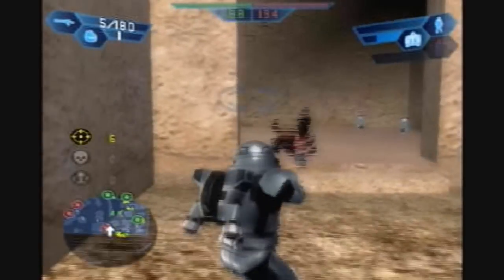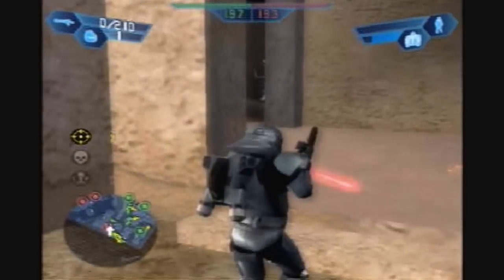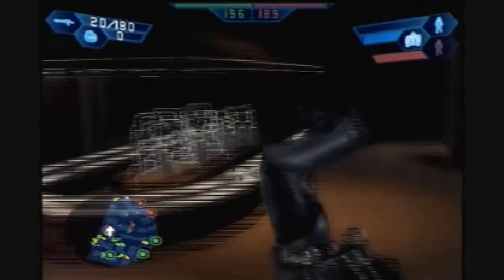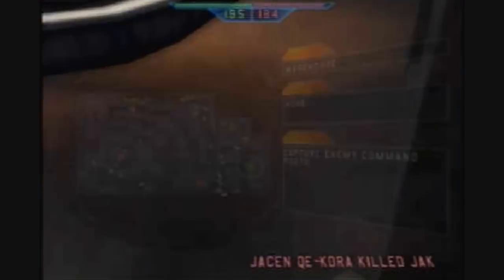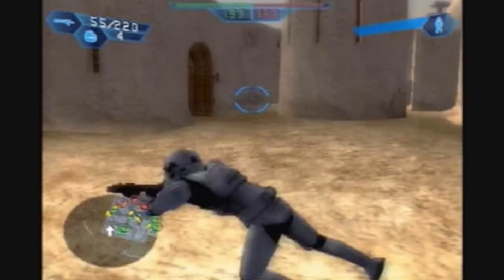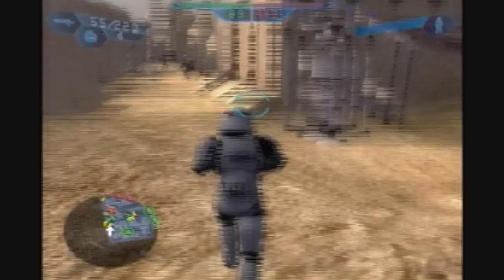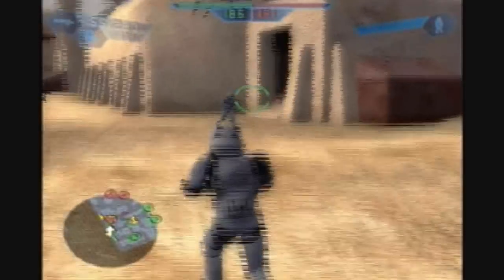I'm almost dead. They threw thermal detonators, so I dealt with it. Now we're in their base, so I'm just gonna switch to regular Storm Trooper. I'm pretty sure I explained this, but I usually just prefer to use the regular Trooper for this. I don't know what the heck that guy was doing to that door, but whatever.